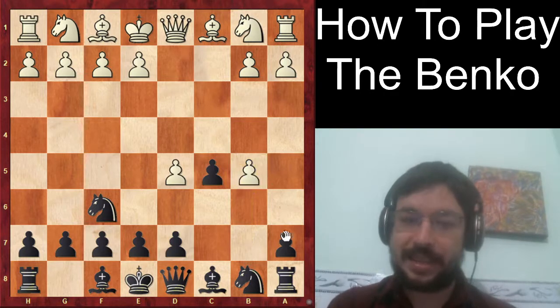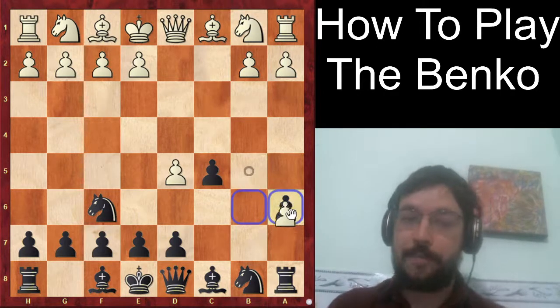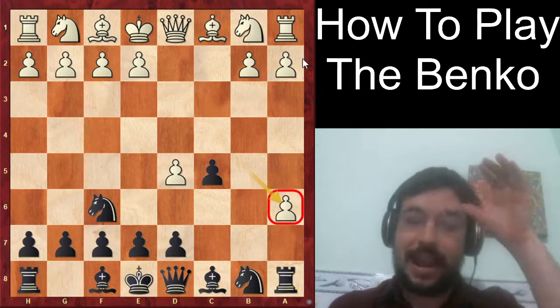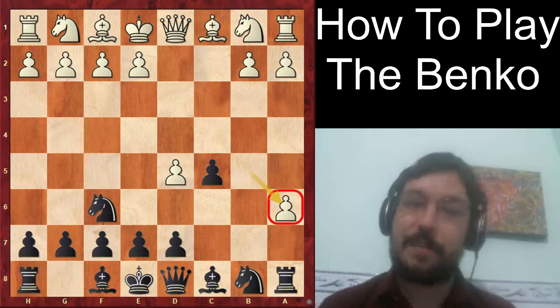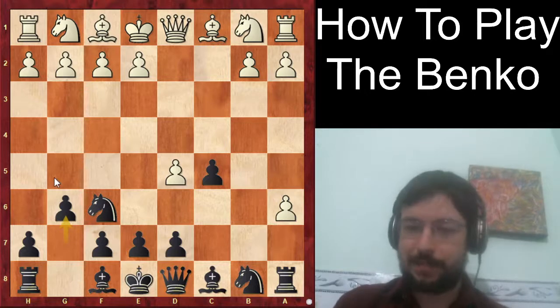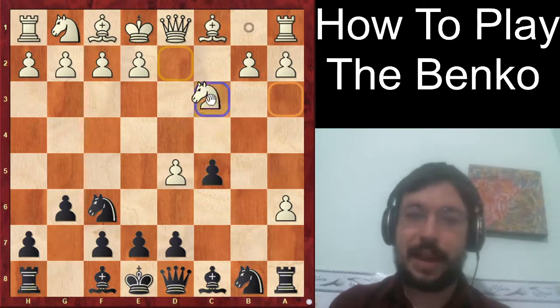After b takes, c takes, b5, and now a6 — we get to go deeper into the move b takes a6 that was played. Here Carlson actually followed my recommendation from the previous video of not automatically taking our pawn on a6. You'd be surprised how many players just take a pawn or piece without even thinking about it, and obviously there might be a better move. Carlson played g6.